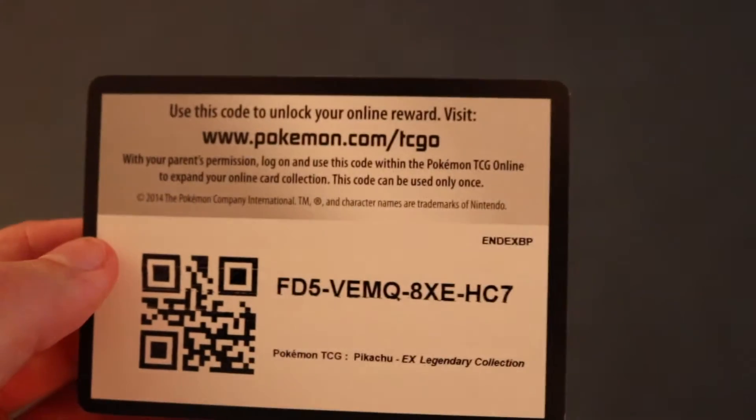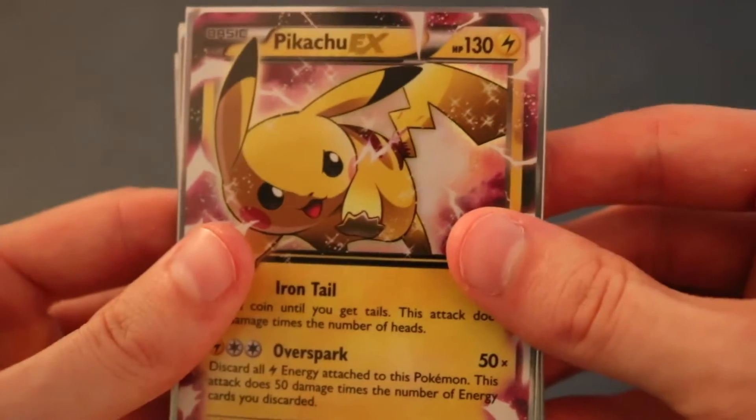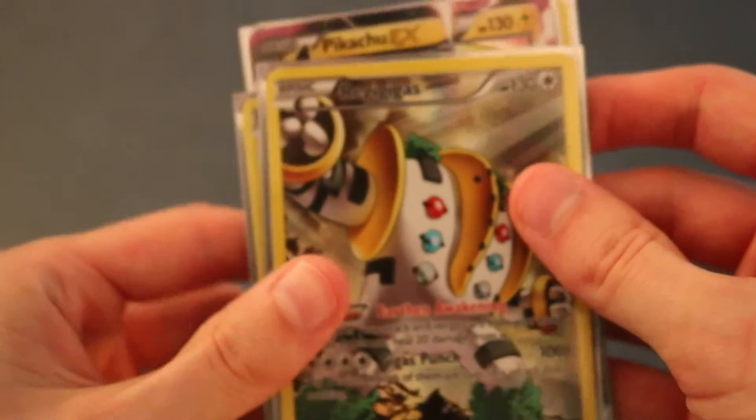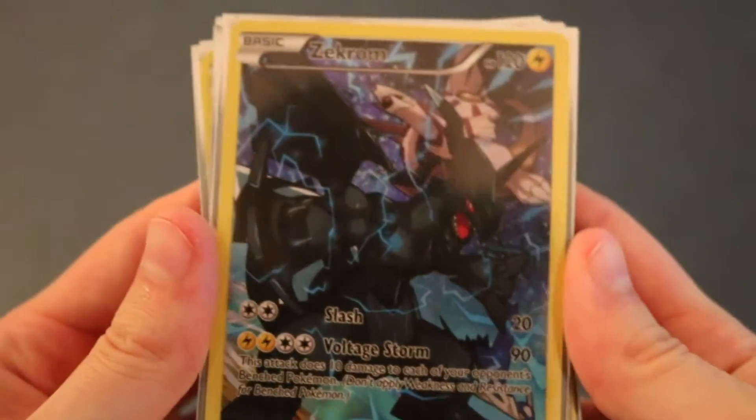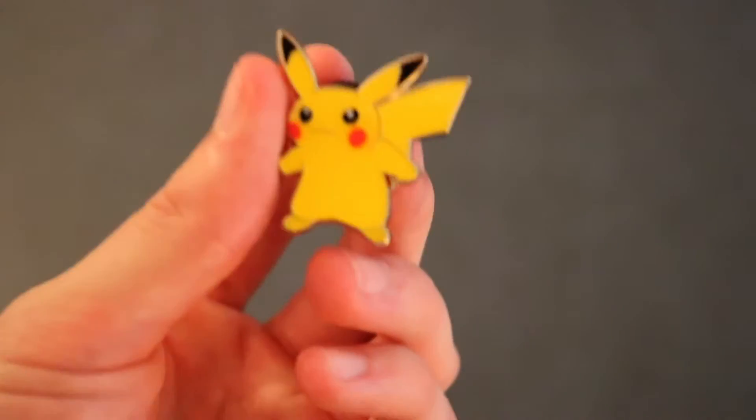Here is the code card for the box. Hopefully you get better stuff than I did - that really stinks. But we did get an awesome Magnezone reverse holo. And you do get the Pikachu EX, the Palkia, Regigigas, Zekrom, Black Kyurem, and Latios. Those were definitely worth the box, but I really wish we got some more stuff. We also got the awesome looking Pikachu pin. Thanks for watching the video, check out my other videos. Luckily we didn't run into the monster, whatever that was. Leave a like if you liked it. See you later.